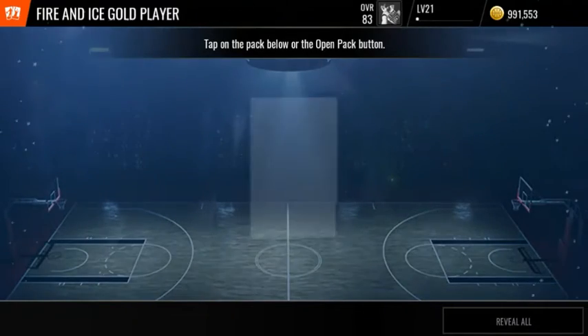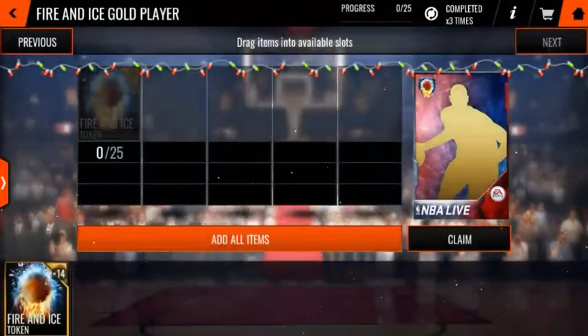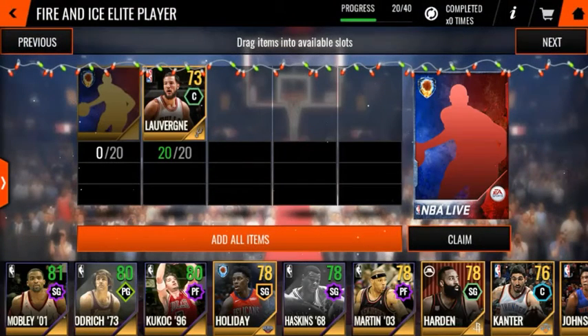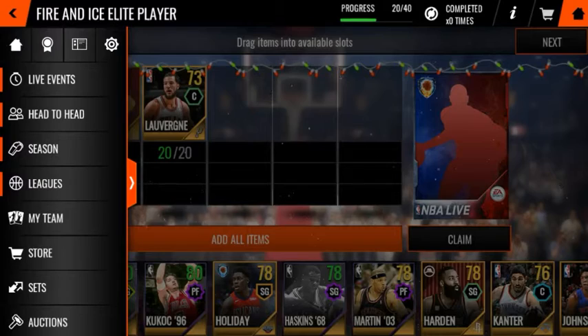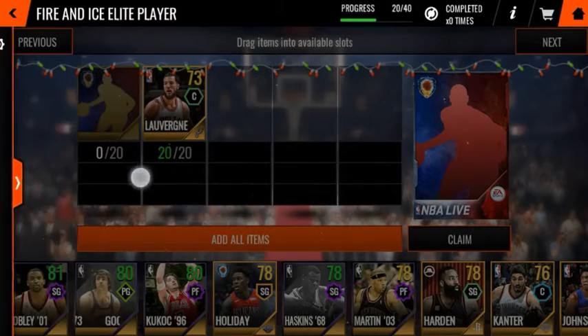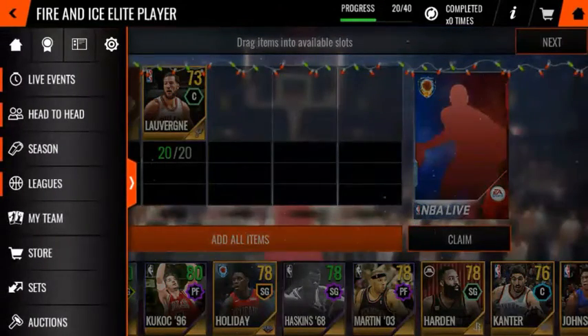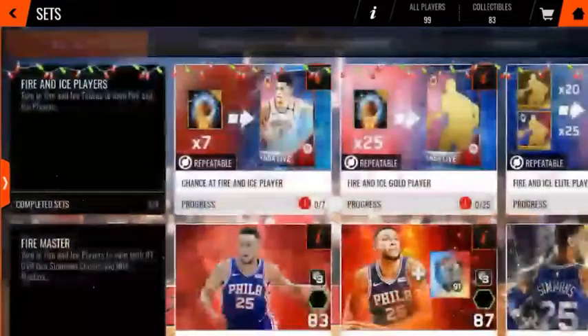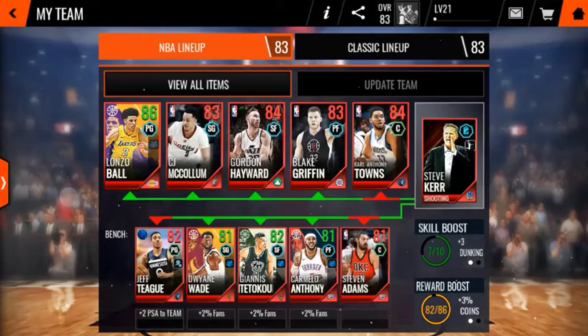I just want to show you guys that this does work. You could take the gold players and try to get these players or whatever to sell them so you can get the masters. But I would recommend not doing that because it takes a while, and eventually the price will just get lowered and lowered and people will already have that card. Who did I just pull? I honestly don't know. Oh yeah — Drew Holiday.